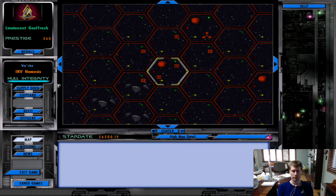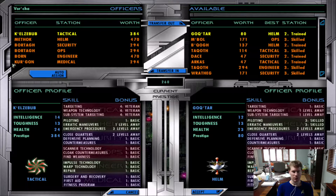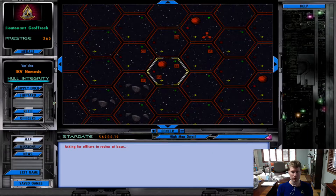Let's go ahead and see what happens next. Oh, a nemesis — wow. Check out the officers really quick. Looking for officers with Intelligence 14, and I think the only ones we need are Ops and Helm, and I don't think we have anybody here that qualifies.